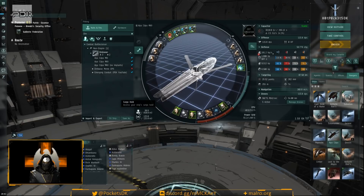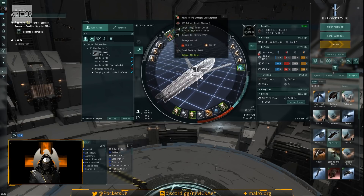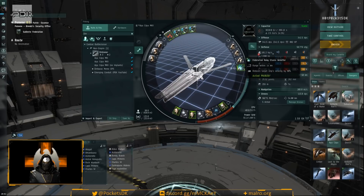With the implants loaded, DPS comes to 341 — a pretty decent increase. Tracking speed is slightly better, web range is effectively about 14.3 kilometers. The web range implant may not matter much since the cruiser hovers around 16 kilometers, but it does help catch things at the edge. The ship is cap stable at four percent with this setup. Time to undock and try it.